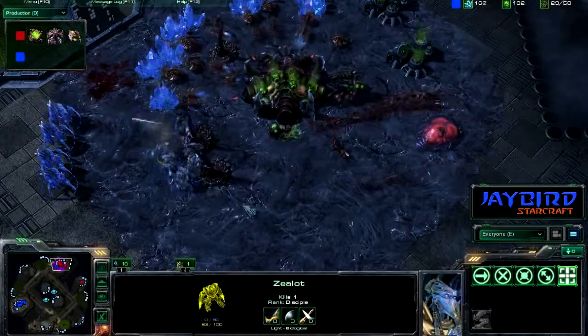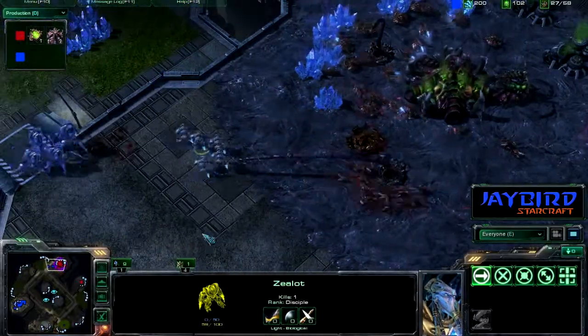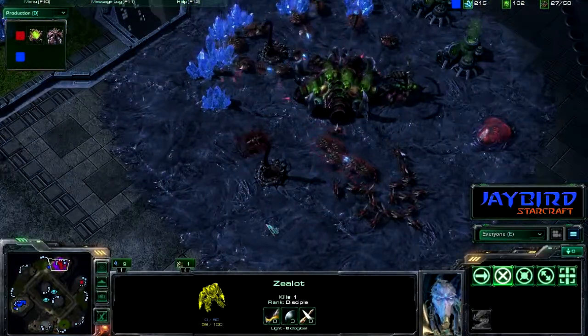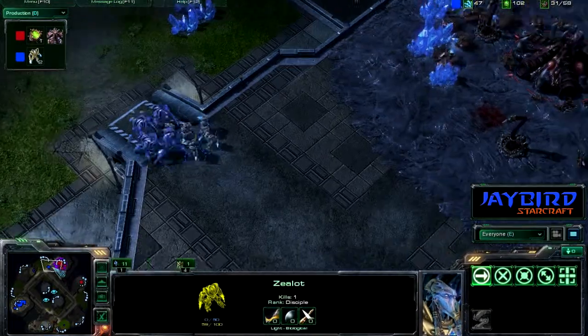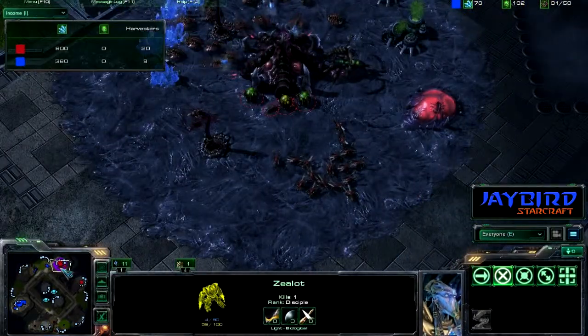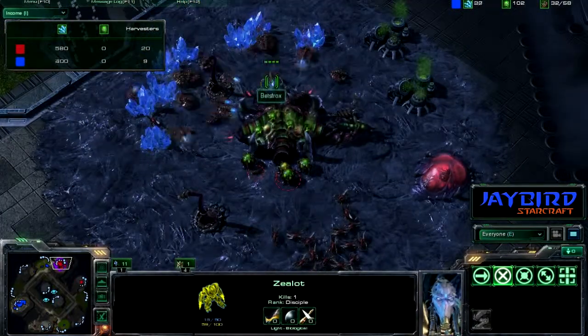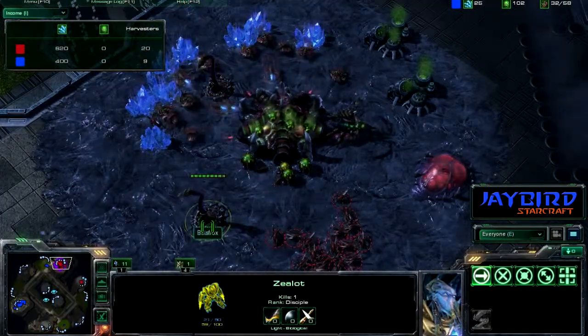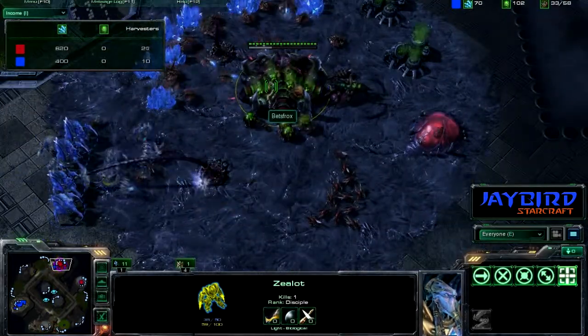It looks like blue is just kind of piling in — here come the zerglings. This is going to be pretty nice. The zealots are so slow, especially against the zerglings on creep. Blue is just going to have to pull back again. Looking at the income, this is really how the zerg has gotten back into this game — these spine crawlers have just been just enough to allow him to rebuild up to 20 harvesters at this point.